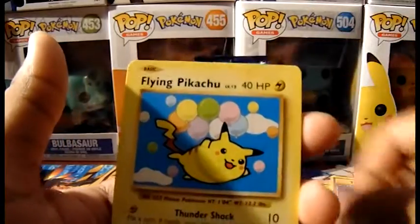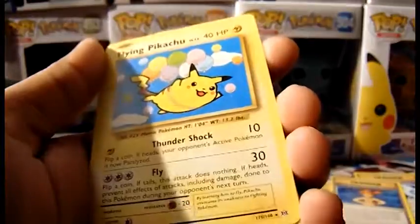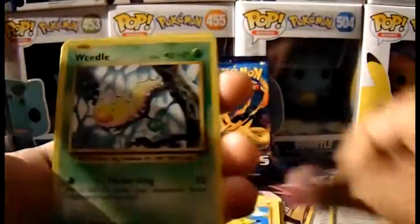Got Koffing. Oh nice, we got Flying Pikachu! We got Weedle, Voltorb, Poliwag, Gastly, Magnemite, and we got Pokédex as the reverse.